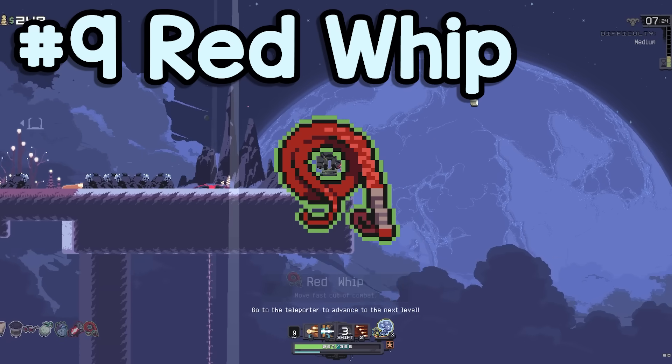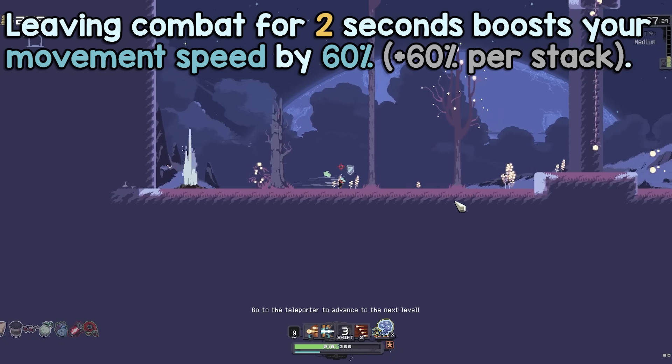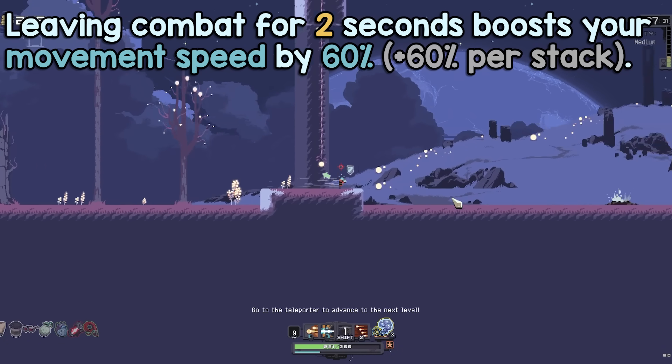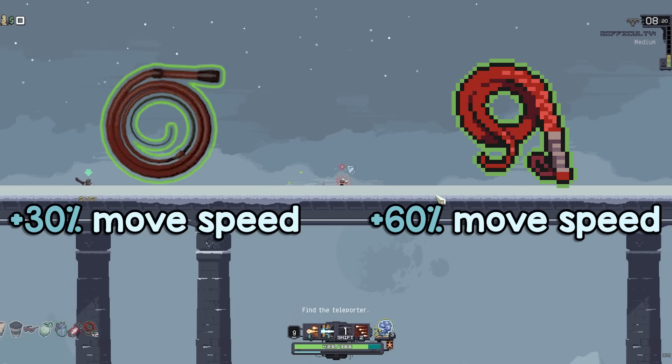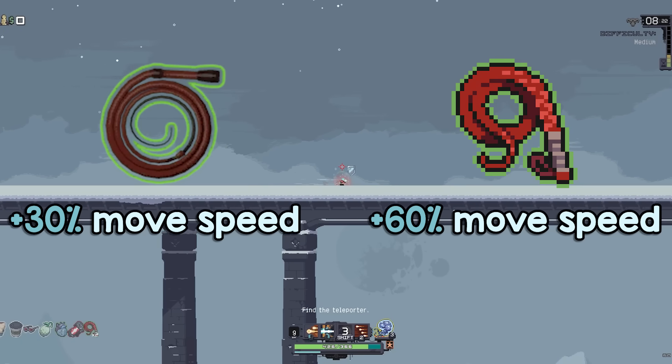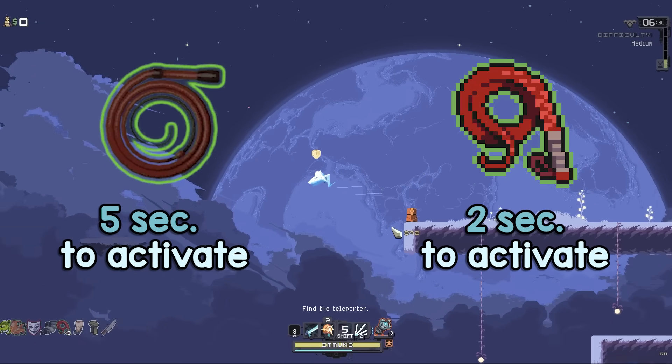At number 9: Red Whip. Leaving combat for 2 seconds boosts your movement speed by 60%. It may be a surprise to see this item on the list considering its reputation in 2, but Whip is a much better item in this game. For one, it's twice as effective — a 60% speed boost as opposed to 30% — and it's also a lot easier to activate, only requiring you to be out of combat for 2 seconds instead of 5.